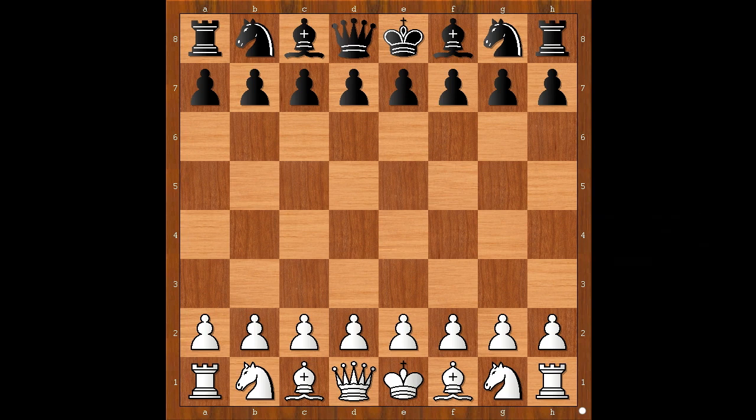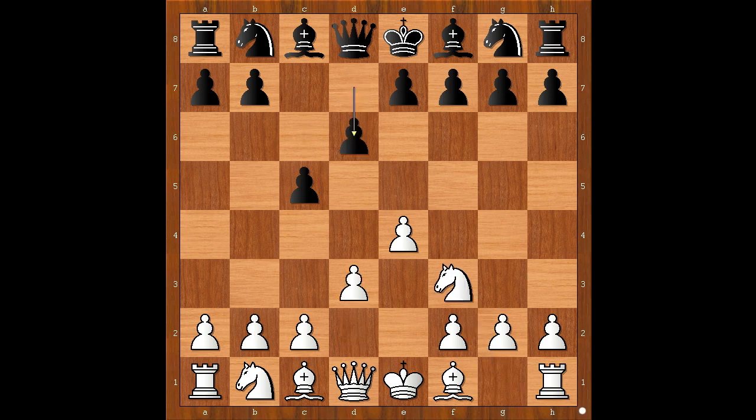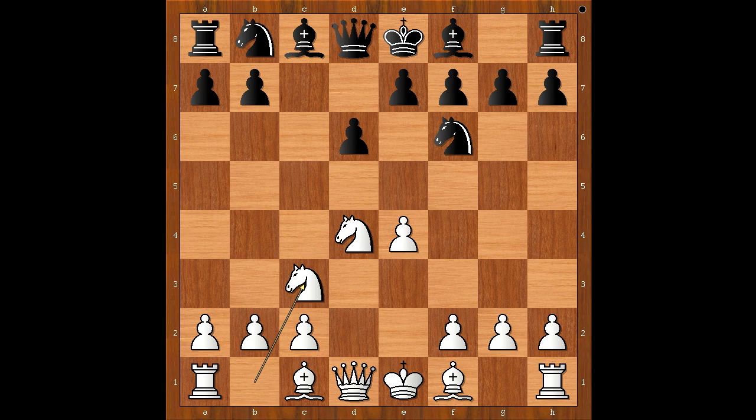Levon Aronian had the white pieces and he started with e4. Nodirbek Abdusatorov played c5 — the Sicilian Defense. Nf3, d6, d4, cxd4, Nxd4, Nf6, Nc3, and now g6 — the Dragon variation.